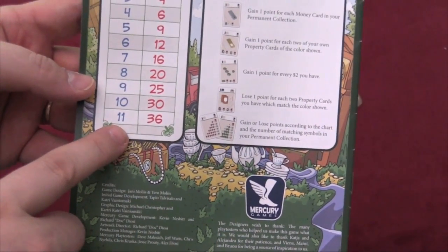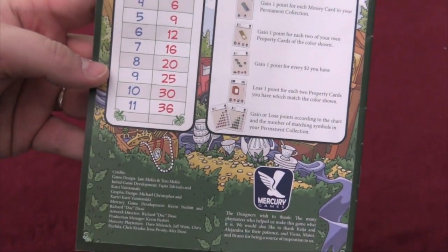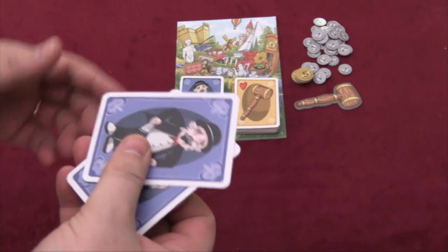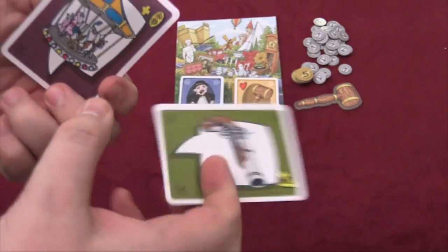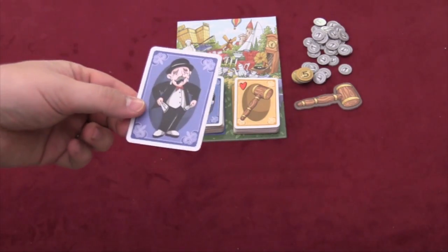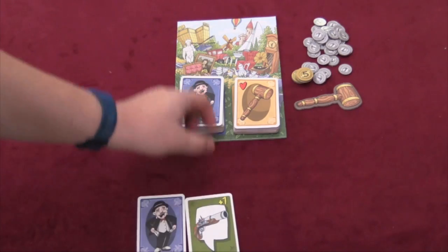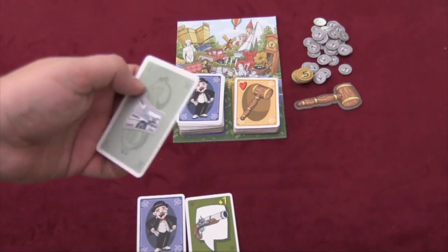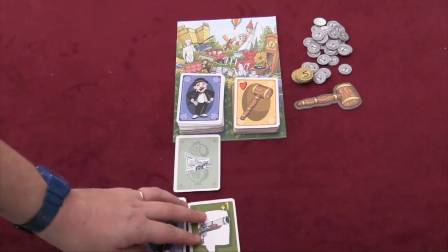If I had 11 orange cards, which is every orange card in the game, that'd be worth 36 points. Players are going to start with two of these cards — one of them is face down, the other is face up, and you pick which one is which. That's going to be the only face-down card you have the whole game, just to have some uncertainty. Then, at the beginning of each round, players are going to draw a card and place that card in front of them.